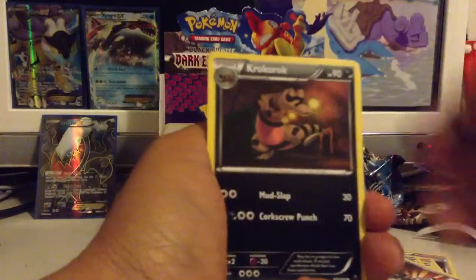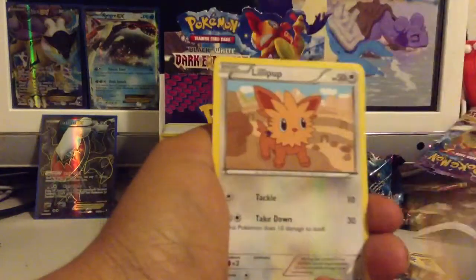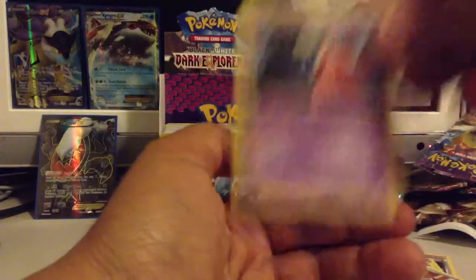Next pack: Jiltion, Crustle, Krokoroak, Drillbur, Eevee, Torchic, Lil Pup, Zorua. Eevee is my reverse and Slowking is my rare.